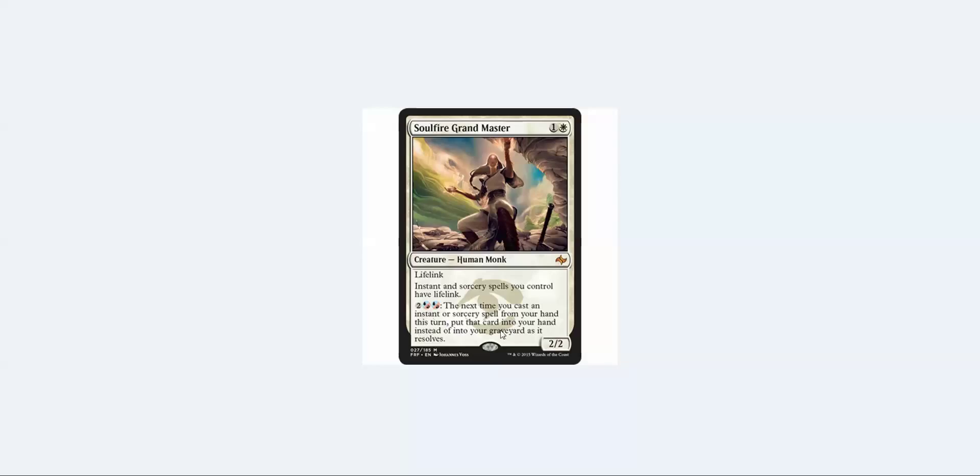The card also has a third ability: for two blue-red hybrid mana, four mana total, you can give the next instant or sorcery spell you cast this turn from your hand essentially buyback. So if you topdeck this with a good amount of mana, you could potentially buyback a lightning bolt every turn — for just five mana you get to cast a lightning helix, and getting to use five mana every turn guaranteed is very potent.